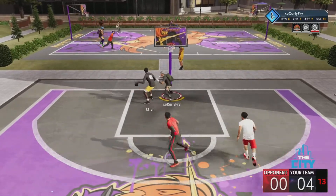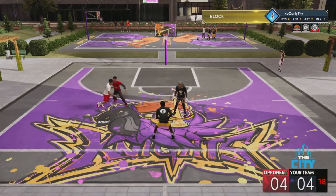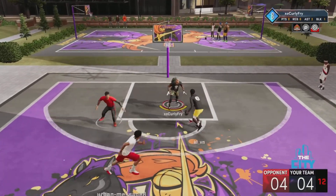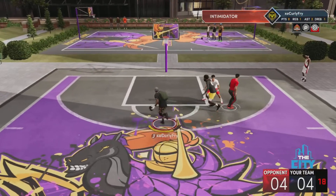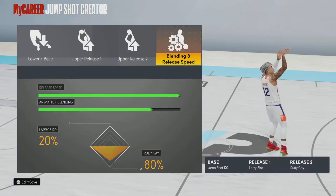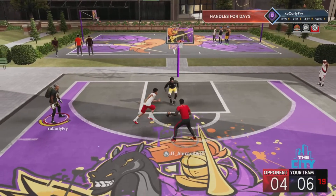Last but not least, we have the jump shot for centers. If you are a power forward, do not use this jumper unless your three-pointer rating is really low. If you're a center your three-point shot is going to be less than 85, so use this jumper. The base is 107, release one is Larry Bird, release two is Rudy Gay, animation speed all the way up, and the animation blending is Larry Bird 20, Rudy Gay 80.